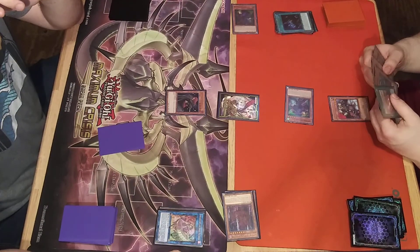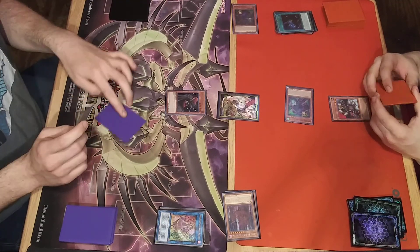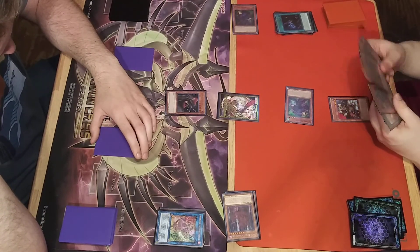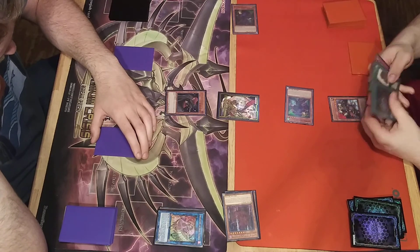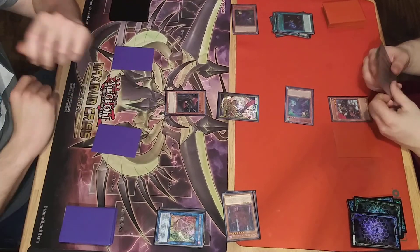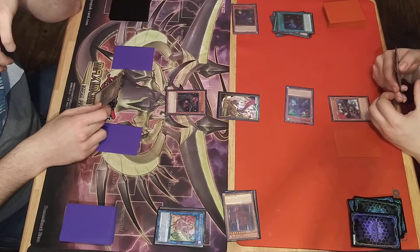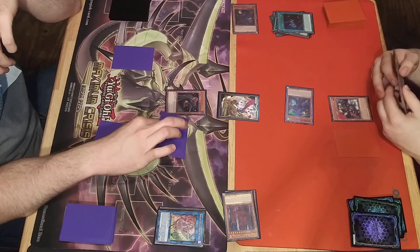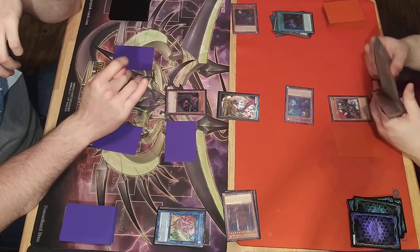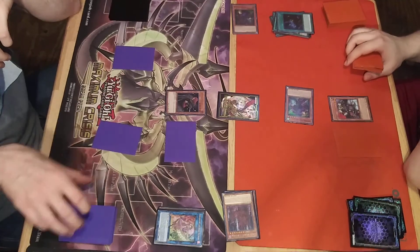Turn Tough to defense. Pass. Draw. Tough activates - target this card. Call Monster.